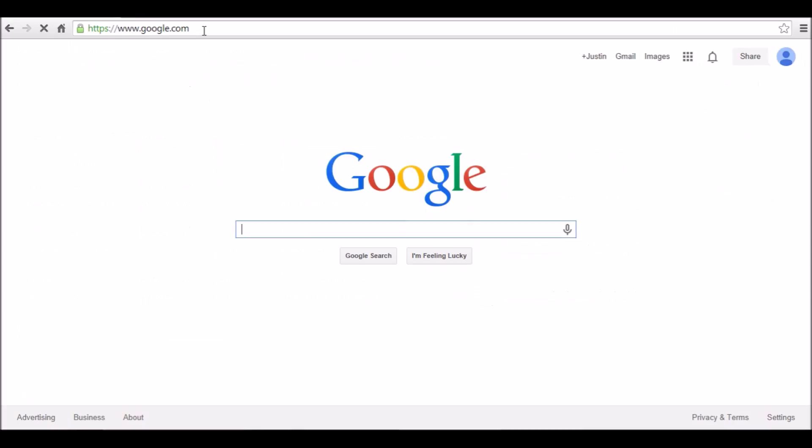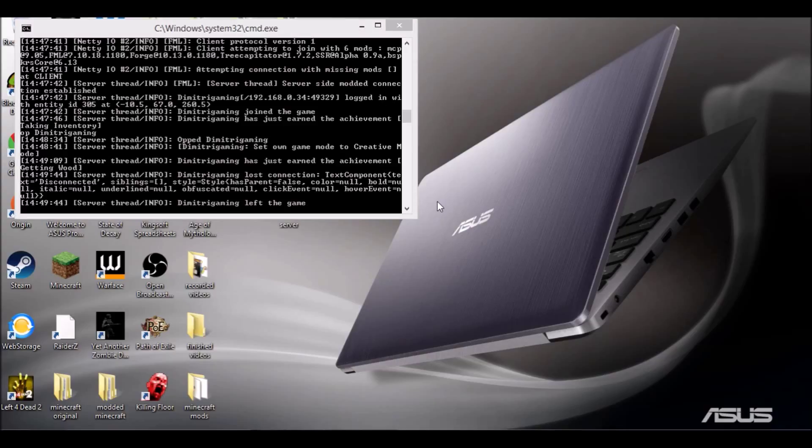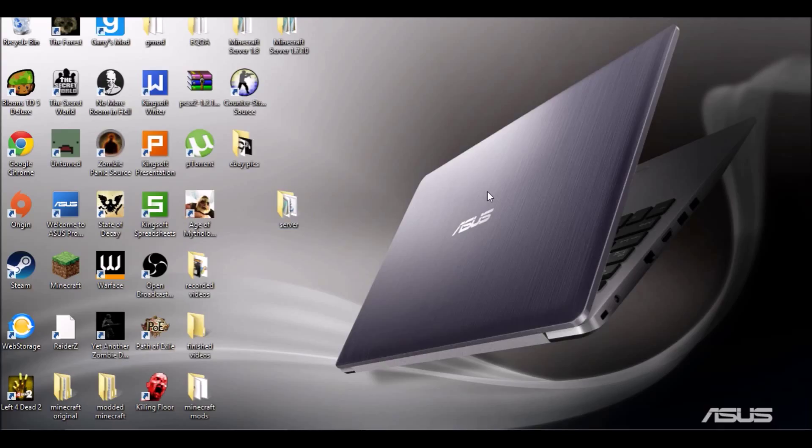To invite your friends, go to Google and search 'what's my IP' — or go to whatsmyip.org. Your public IP will appear at the top in orange. Have your friends type that IP into their server address along with a colon and the port 25565 — for example, '123.456.0.1:25565.' I'll put the mods and Forge links in the description. I hope you guys liked this tutorial. If you ever want to stop the server from the command prompt, just type 'stop.' See you next time!